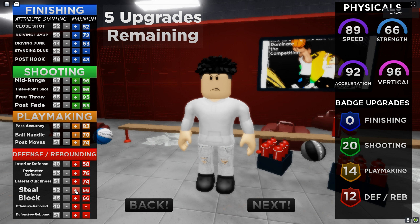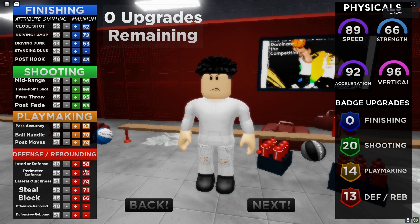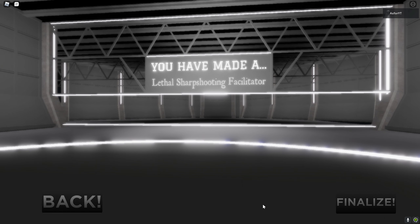So 20 shooting badges, 14 playmaking, 13 defensive, no finishing - but we don't shoot close so we don't need it. This is gonna be the build. It's looking like a two-way play shot creator or something. Boom - we have a lethal sharp shooting facilitator, basically.